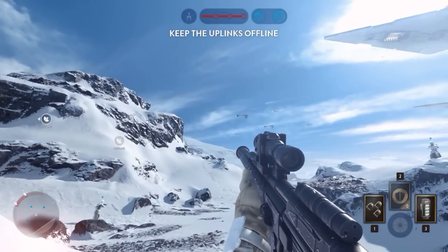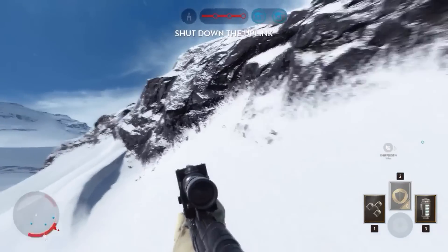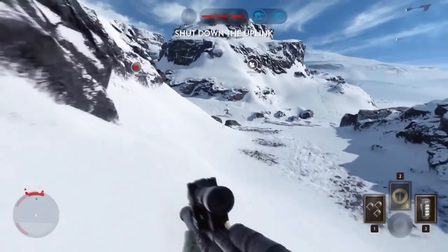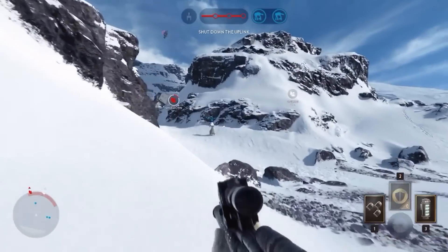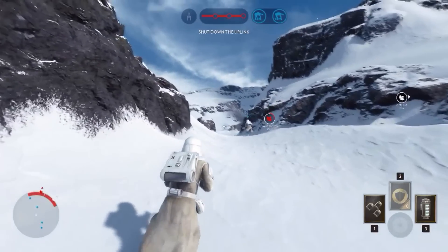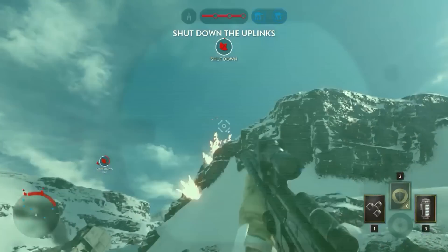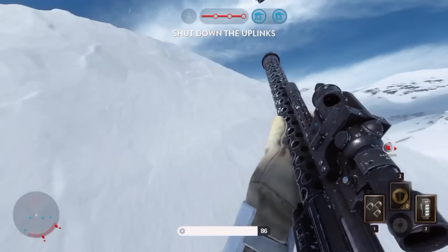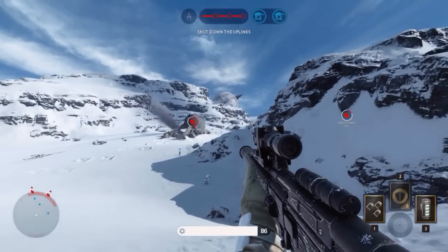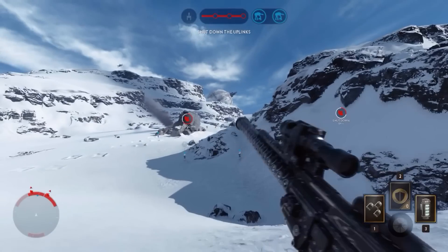First up, I wanted to show footage from clone trooper 163, who both made the mod and recorded the video. He changed the DLT-19x — currently the only real sniper in Star Wars Battlefront — to now look like the DLT-20A, also known as the pulse cannon. He also swapped the sound so it sounds like the pulse cannon firing. It really does feel more like a sniper, though he wasn't able to swap out the actual bolts, so they still look red.